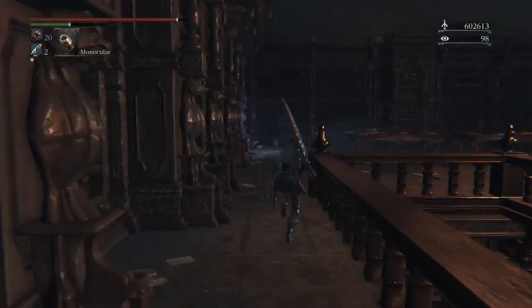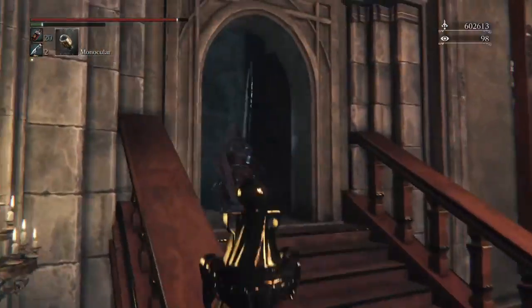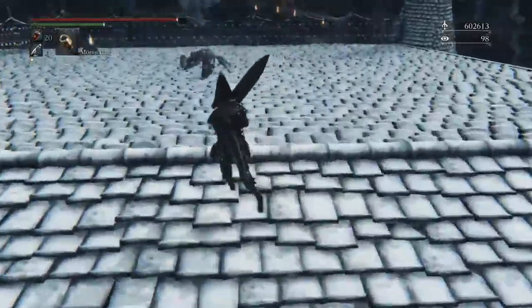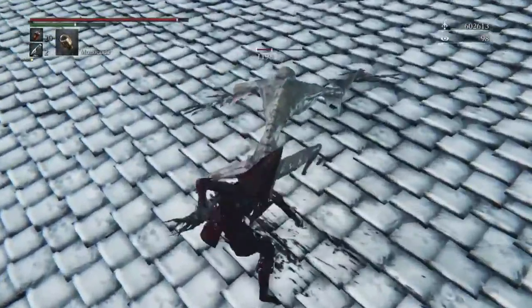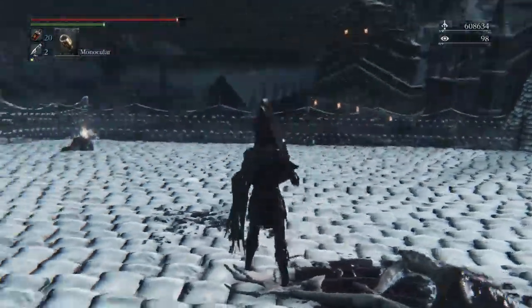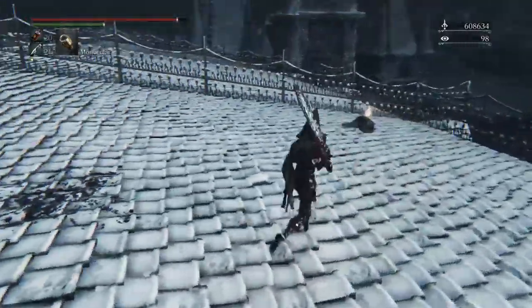Make your way back and go up these stairs. Keep going up and you're on the roof — just a couple of gargoyles up here. He's doing that sonic boom attack, which you can easily avoid by running towards him and dodging to the left or the right — preferably the right, which is his left. When he starts that attack it goes from his right to his left, so dodge to your right, his left, and come up behind him.